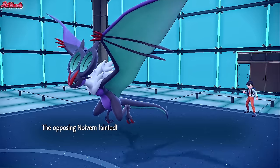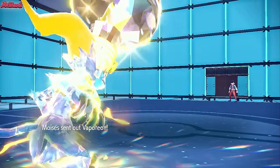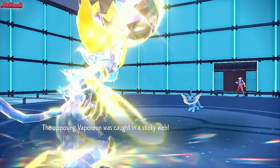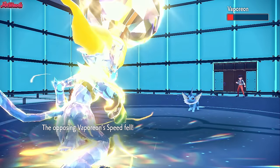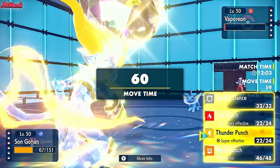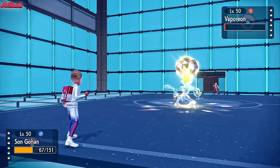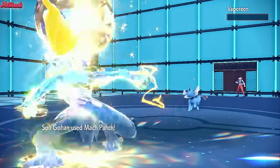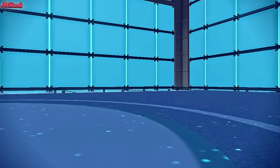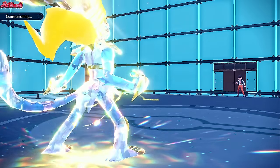Vaporeon comes in, nicely damaged, gets caught in Sticky Webs and Stealth Rocks. We go for Mach Punch because they might have Quick Attack and I don't want to risk it. Mach Punch comes through, down goes Vaporeon. The great thing is — even though I'm low on HP — because of the Punching Glove, we're not making contact, so Rocky Helm won't deal damage.